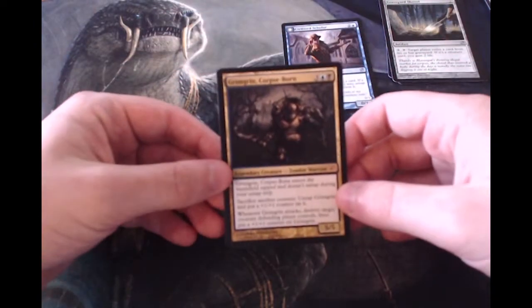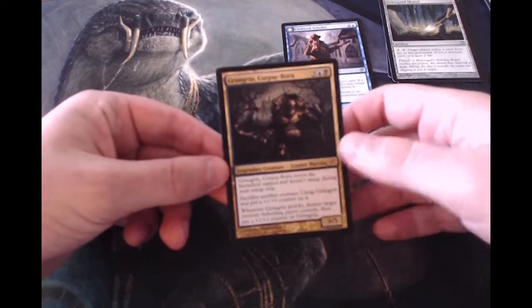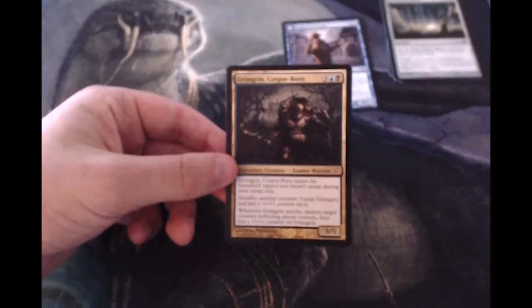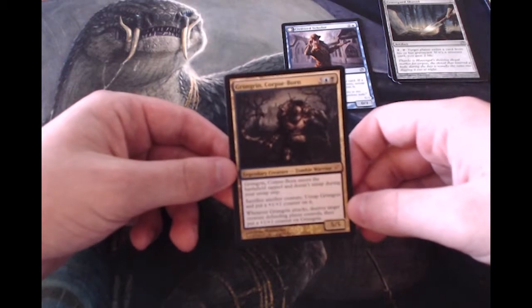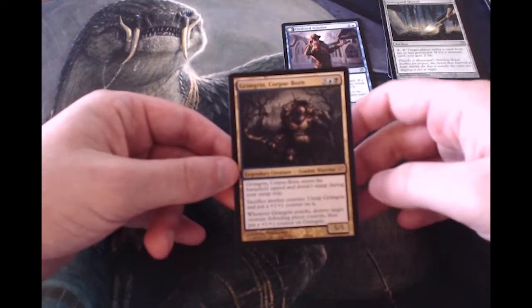And then a Civilized Scholar as our flip card. Finishing out the week with a pretty good pack — obviously it wasn't a Snapcaster or anything like that, but I can't complain too much. I really do enjoy this Innistrad art and this Innistrad set, so happy to see it.